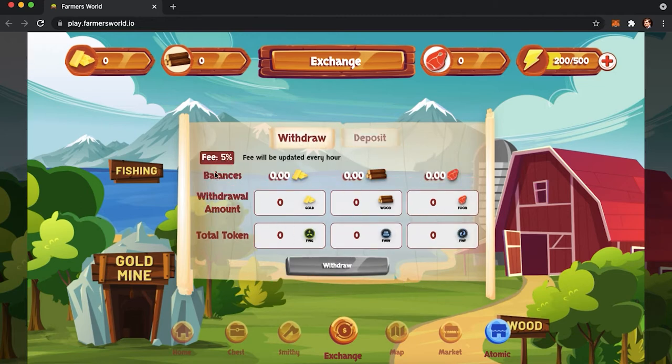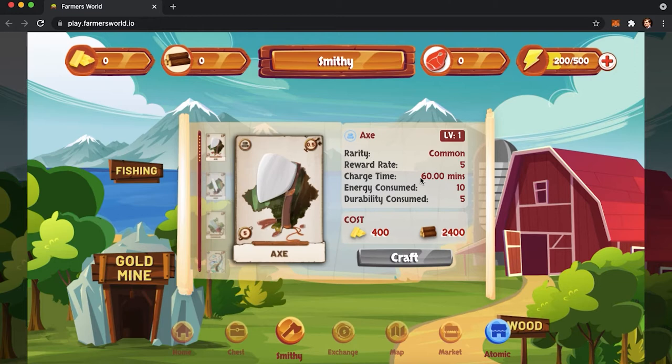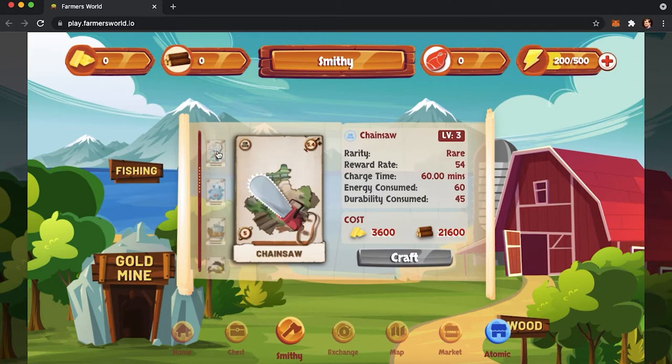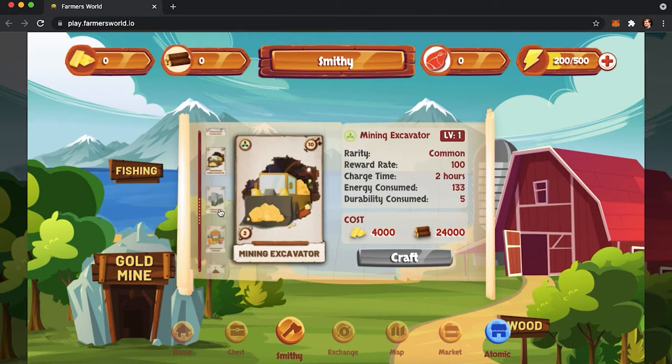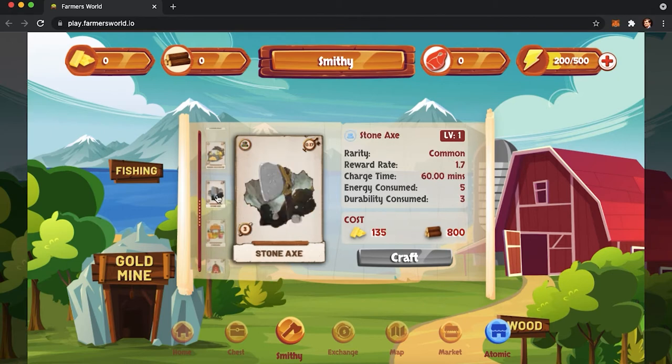There are different types of tools, which are NFTs, each having their own various kinds. For example, axe, saw, and chainsaw produce wood. Fishing rod, fishing net, and fishing boat produce meat. And mining excavator produces gold. The more expensive the item, the more resources it can produce per day.